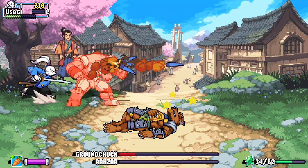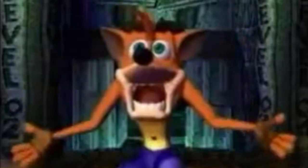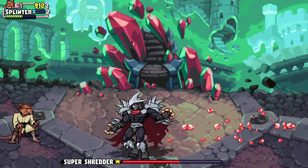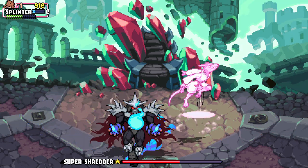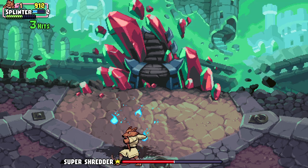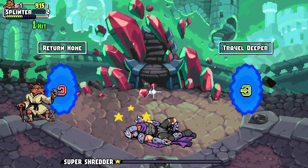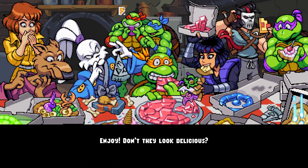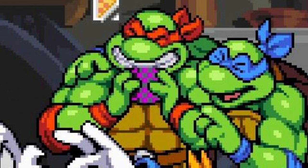As for that final boss... it's Super Shredder again. It's a different fight and he's recolored to look like his 4Kids design, but it's still Super Shredder. This is actually kind of better than his base game fight, as you can damage him at any time. After beating him, you have the option to either keep your run going or quit immediately for an ending that has Raphael biting to Counter-Strike: Source pizza without downloading the game first.